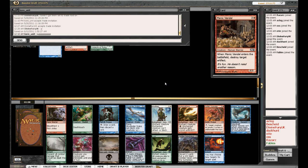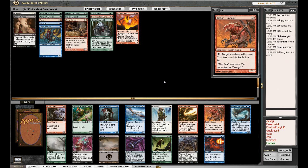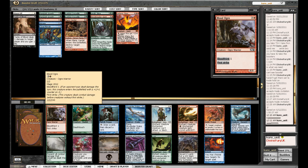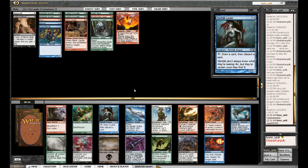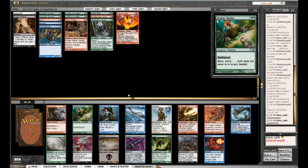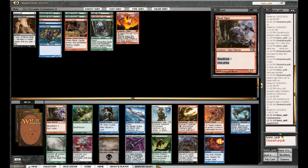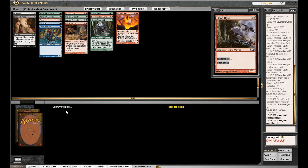So we've got here pack two, pick one. Blood Ogre — good. Basilisk — good. Looter — good. Drake, Pacifism. The bottom row's terrible. So it's probably Ogre, Basilisk, Pacifism. The white's not great. Blood Ogre, however, would probably be pretty good in my deck. Let's grab that.